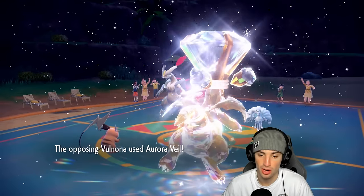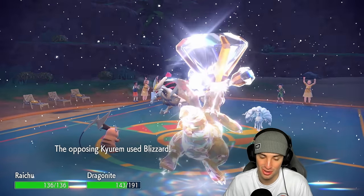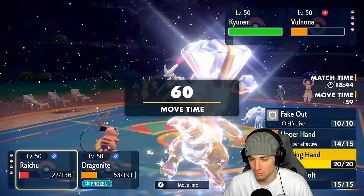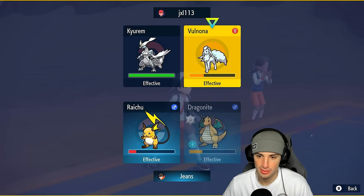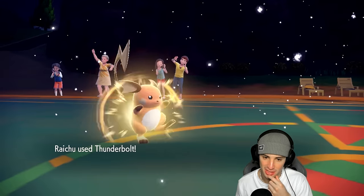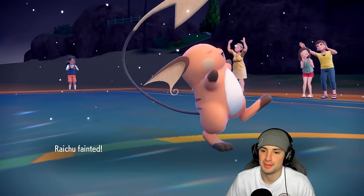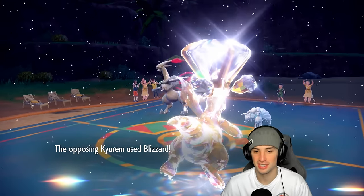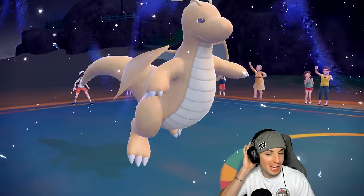Extreme Speed launches to get rid of Nine Tails — please don't be Focus Sash. Wow, it barely doesn't KO and my plan's over. Blizzard launches — I soak it, but then I get frozen solid. Just what I wanted. I really wanted that Extreme Speed to do more damage, but Thunderbolt flies and leaves Nine Tails on one HP. Rough — especially after the Quick Claw situation last match. The double Blizzard is going to connect in the snow and now we're sitting in a terrible position.